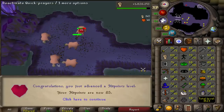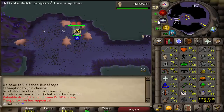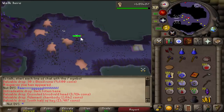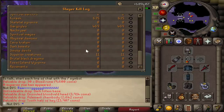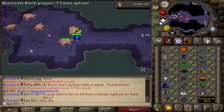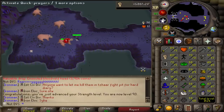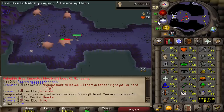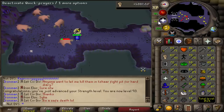Level 85 hit points! I'm also 60k away from getting level 93 strength, and I have about 130–140 kills left on this task, so it'll definitely happen here. Another blood veld superior — 4100 slayer XP, it's crazy every time. Got a decent drop including an ensouled head, which is always nice. I'm curious how many superiors I've killed total — looks like only 11, though it feels like more. Level 93 strength — still 102 combat. These are taking a while now, 748k XP to the next level.